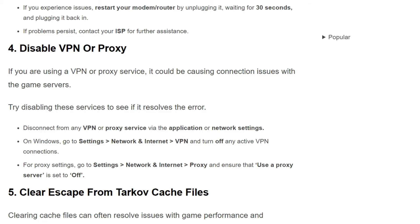For proxy settings, go to Settings, Network & Internet, Proxy, and ensure that the 'Use a proxy server' option is set to off.